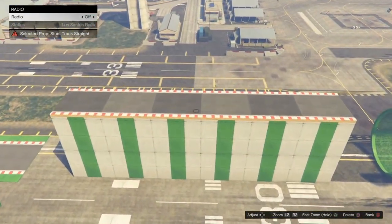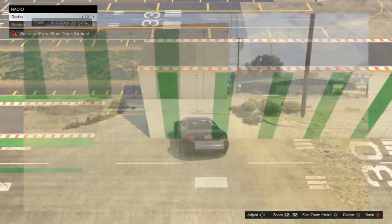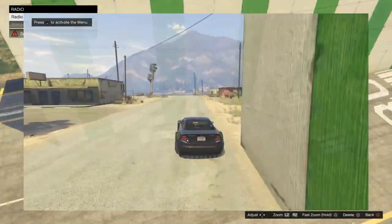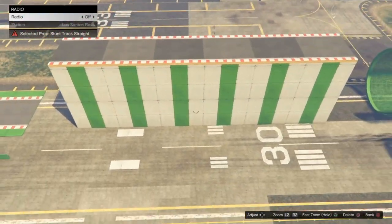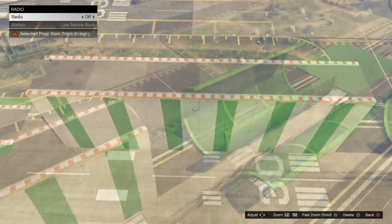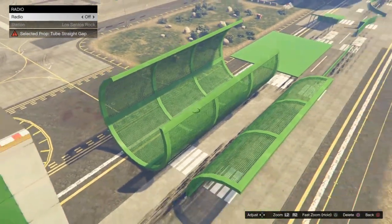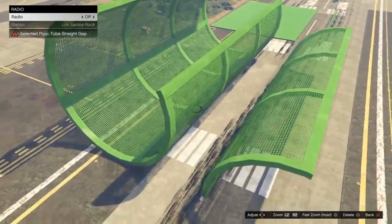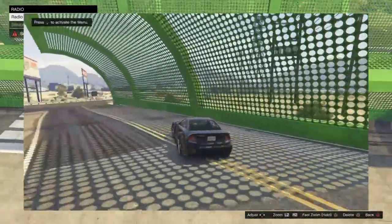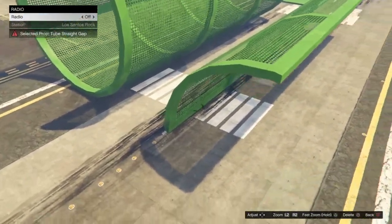Moving on to raised track pieces — as long as it has a flat edge or is a straight piece, it's fine. It's when they start curving that issues arise. This tube straight gap has a pretty unique use — you can twist it and lower it into the ground and it turns into a nice barrier with a little overhang. It's a visually pleasing barrier option.